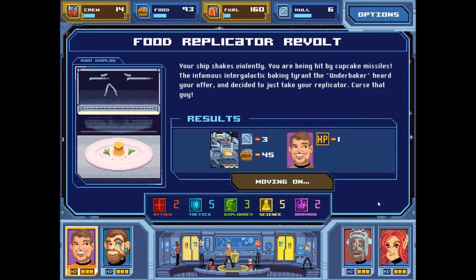Your ship shakes violently. You are being hit by cupcake missiles. The infamous intergalactic baking tyrant, the Underbaker, heard your offer and decided to just take your replicator. So I lost three hull, 45 food, and one hit point for the captain. I believe when you run out of food you start hemorrhaging crew and then after you start losing hit points on your characters. But now the captain is out one hit point.